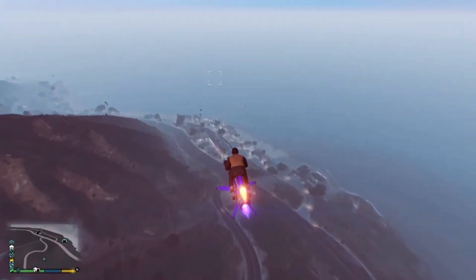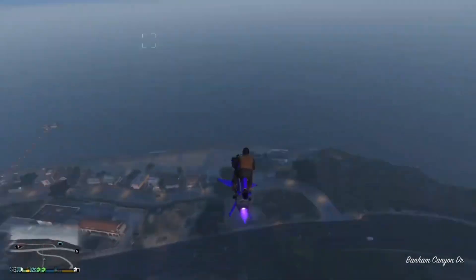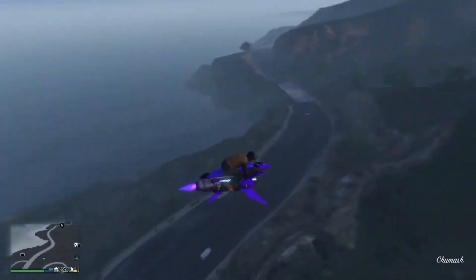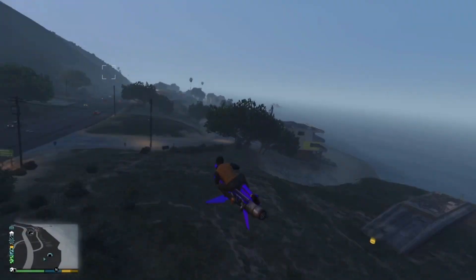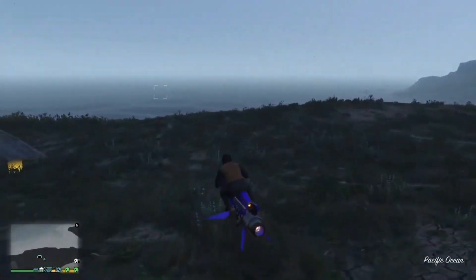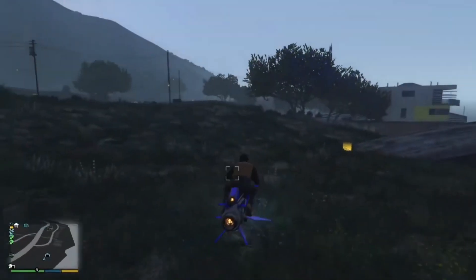Welcome back to my channel. Today's video is going to be how to transfer F1 and Benny's wheels onto any car you want in the game. Before we start with this glitch, all you need is a bunker and an auto shop. Once you have both of those, go to your bunker anywhere it is on the map.